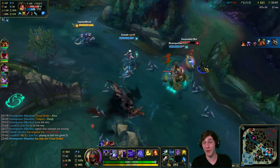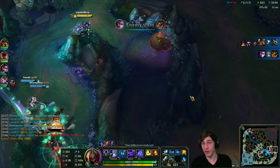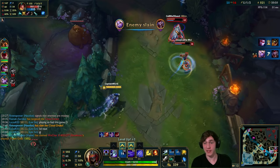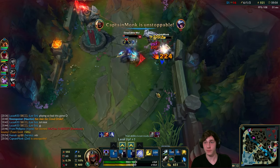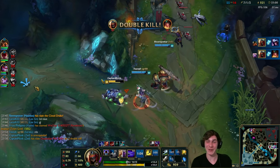Looks like they're going to contest the dragon - Nautilus steals it! That's crazy! They're on the run. I'm popping my Ghostblade and looking for the flank. Shaco's going to go down - but where's Sivir? Got her! And she's going to die to my death mark. We get the kill on Talon too. That's what I like to see!